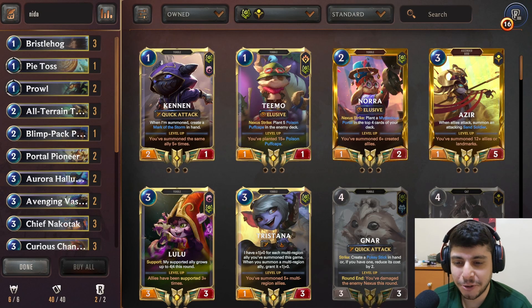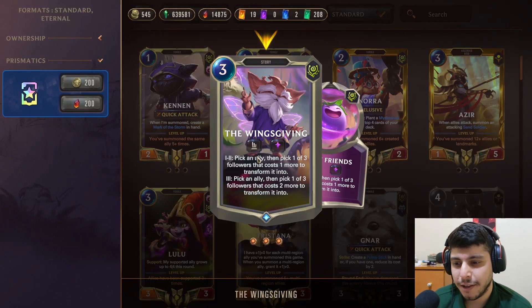Hello everyone, Sorry here, and today we are going to play the Nidalee Transform deck. This is an old archetype that changed a lot since it first came out. Now we're running the new landmark, Wings Giving, which works with our Big Game Tycoon and also with Nakotak, Curious Changelings, and Rissu. The plan is: play Nakotak, play Curious, have the landmark on board, play Rissu, and transform Rissu — creating a 7/3 with impact. We then transform the 1/3 Rissu into a 6-cost that is much stronger.